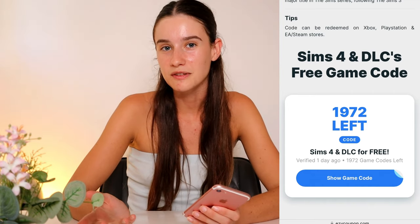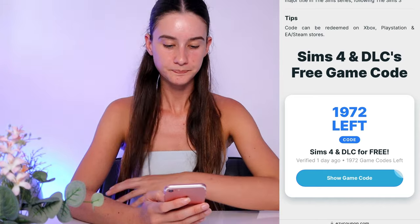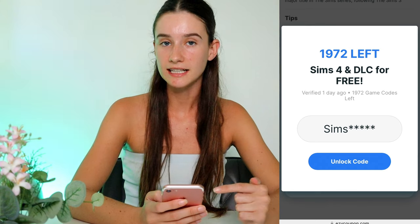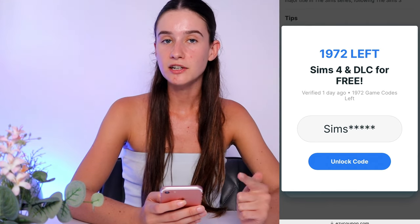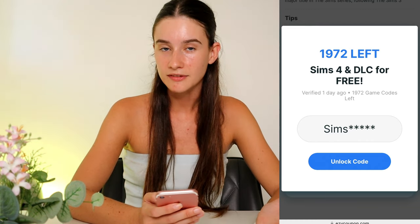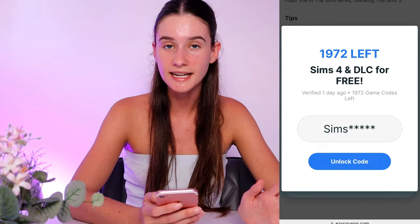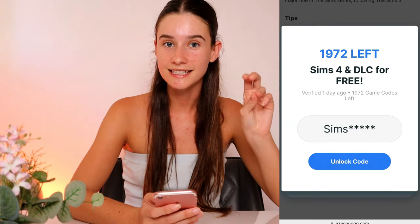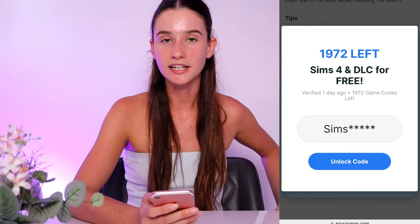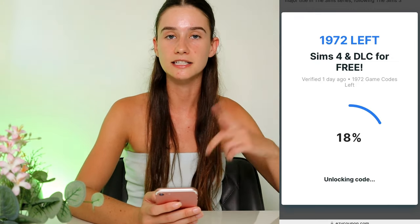You will only be able to do this if there are codes available — if there aren't, just click off this video. But what we're gonna do is press 'Show Game Code.' Part of your game code will appear, but we need to unlock the remaining last few digits. This is going to generate your own unique Sims 4 game code that you will apply at checkout, whether that's on Steam, Epic Games, or wherever you're purchasing the DLCs from. It'll unlock all of them for free. I did it on Steam, but you can use whatever platform.